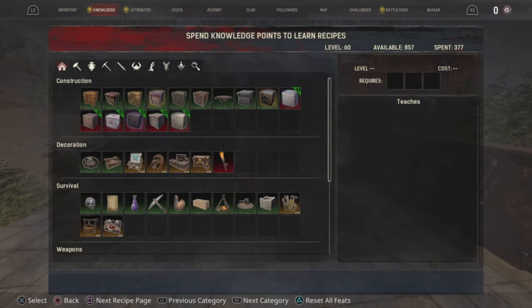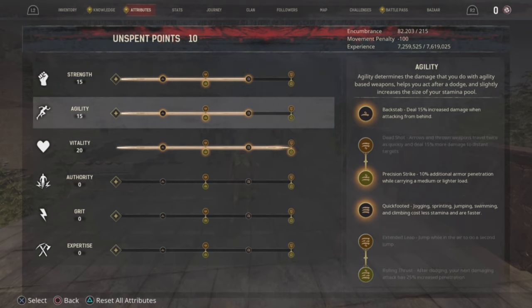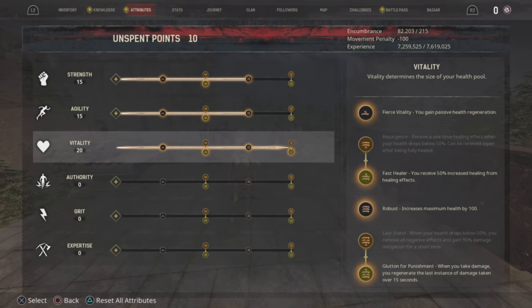Before we dive into the gear, I want to start off with the basic Strength attribute build. There are two non-negotiables in any PvP build. The first is you need 15 in Agility, because Quick Footed is an absolutely OP perk. Basically, having 15 or at least 20 in Agility is worth more than having a full bar of Grit if you've got some stamina pieces of armor, like the Karak Leggings. Plus, you get extra speed on top of that.